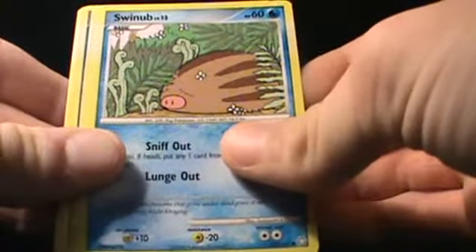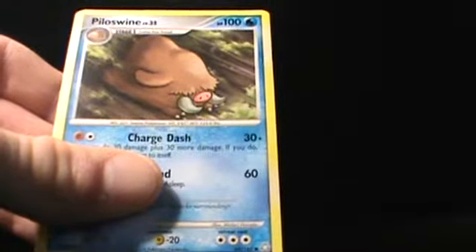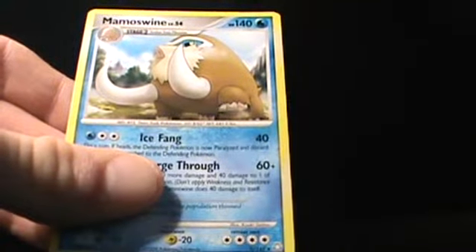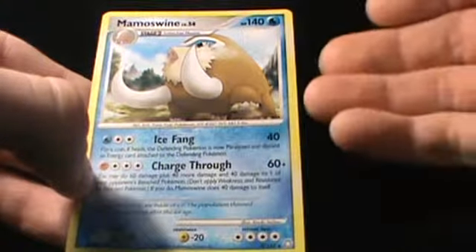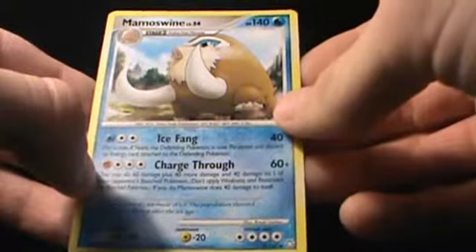Then for the Water-type Pokemon, you've got four Swinub, two Piloswine, and then Mamoswine — which was also a holo rare from this set. This is the variant version, the non-holo version, and that is Mamoswine. And that's all the cards for that deck.